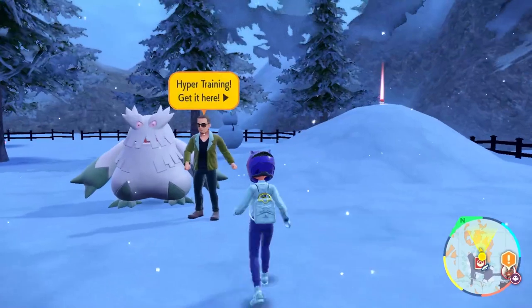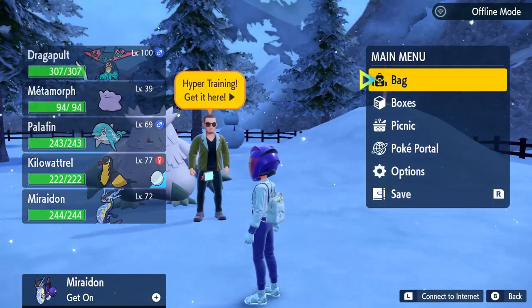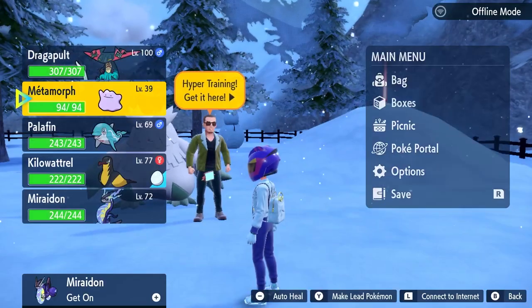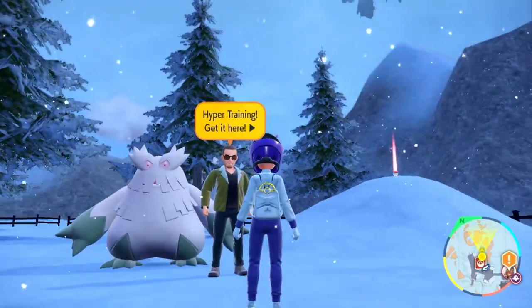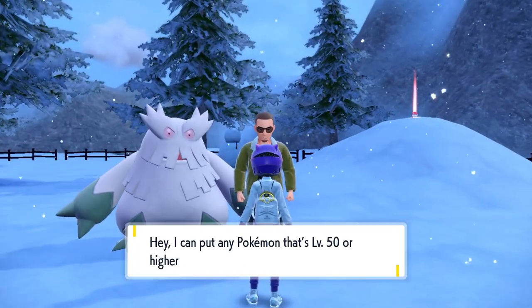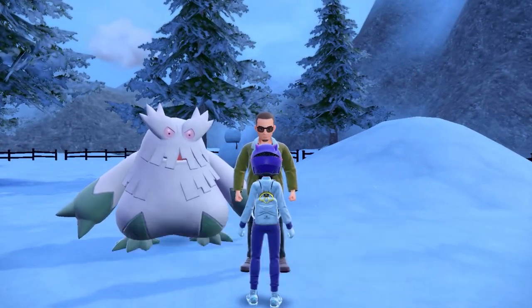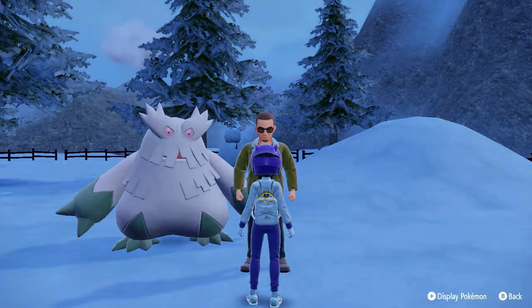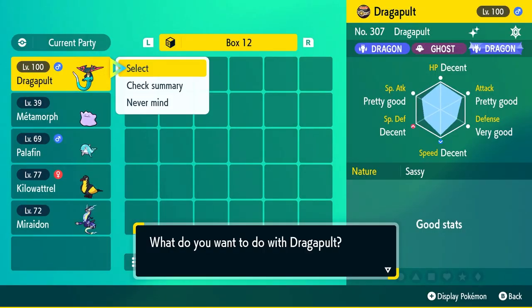First, I'm going to show you guys my Dragapult. As you can see, the stats aren't the best, and now we're going to make them really good with the bottle caps. This NPC has a little dialogue above his head — just go up to him and say hello. It's level 50 now; it used to be level 100 but now it's level 50. He'll ask you which Pokémon you want to hyper train.